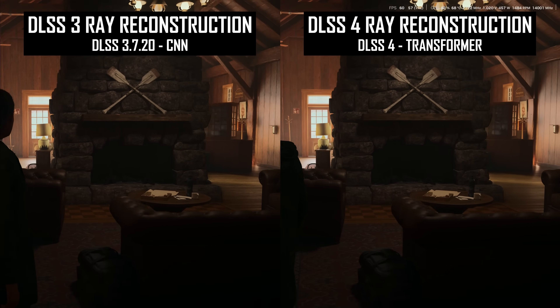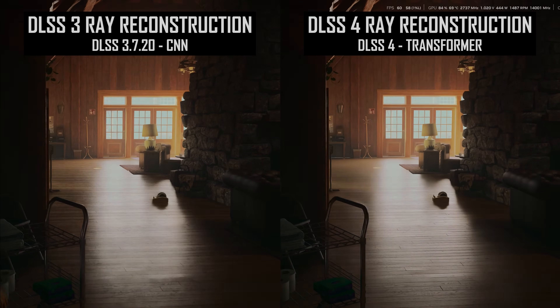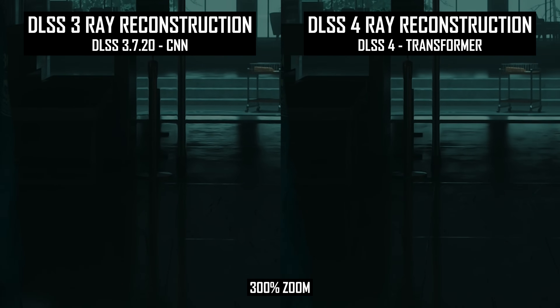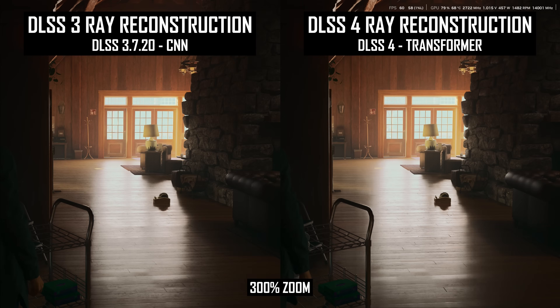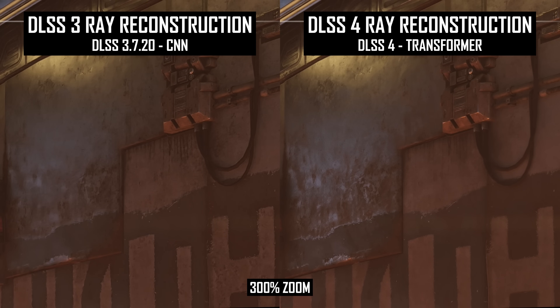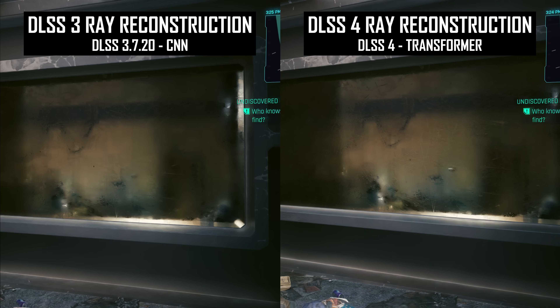I also spotted some instances where DLSS 4 ray reconstruction reduced texture quality, unrelated to the previous issue. I would say around 80% of the time texture quality is better, but the other 20% of the time textures can become blurrier and more smoothed out. For example, here in Alan Wake 2 in one scene, some textures are better but textures in a darker area are worse. Usually this regression isn't enough to hurt image quality relative to DLSS 3, because most of the image will actually be improved — certainly when it comes to boiling and other surface artifacts — but some tweaks to the model are necessary to ensure texture quality is always preserved.